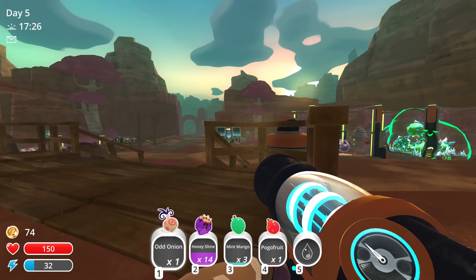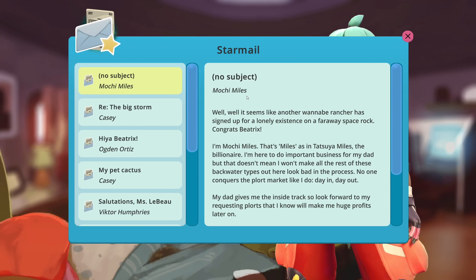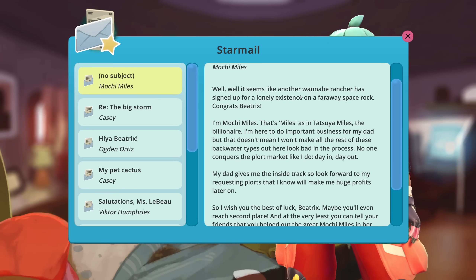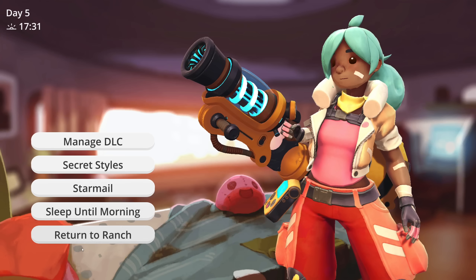It's actually the end of the day so let's read our star mail. Mokey Miles says: 'Well well well, it seemed like another wannabe rancher has signed up for the lonely existence on a faraway space rock. I'm Mokey Miles - that's miles as in Tatsui Miles the billionaire. My dad gives me the inside track so look forward to me requesting ports. Maybe you'll even reach second place and tell your friends that you helped the great Mokey Miles in the conquest of the Far Far Range.' Let's sleep till morning.